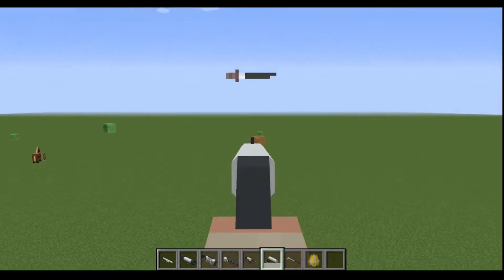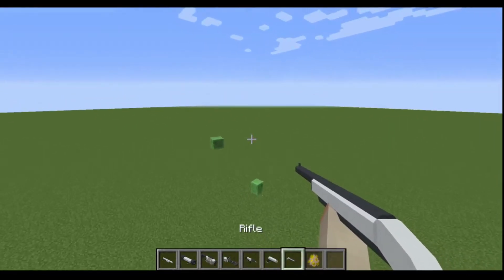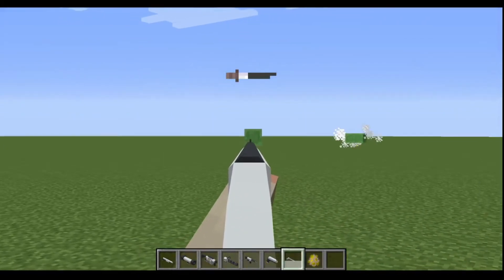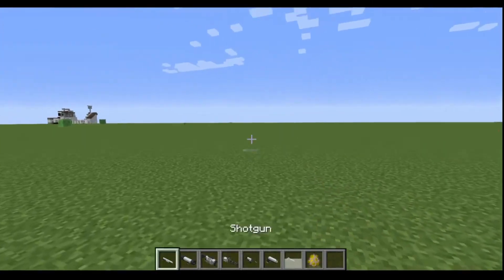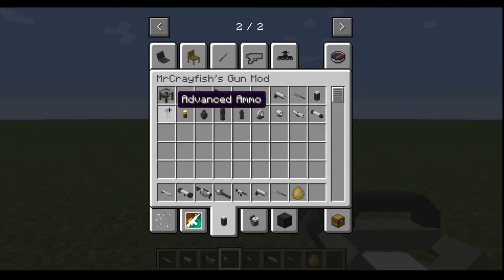The pistol kind of feels like a Deagle. There are a few guns not in this mod, but we've got the rifle which is like a hunting rifle. And yeah, we also have all the accessories I showed — the workbench, the ammo, the shells, the scopes.